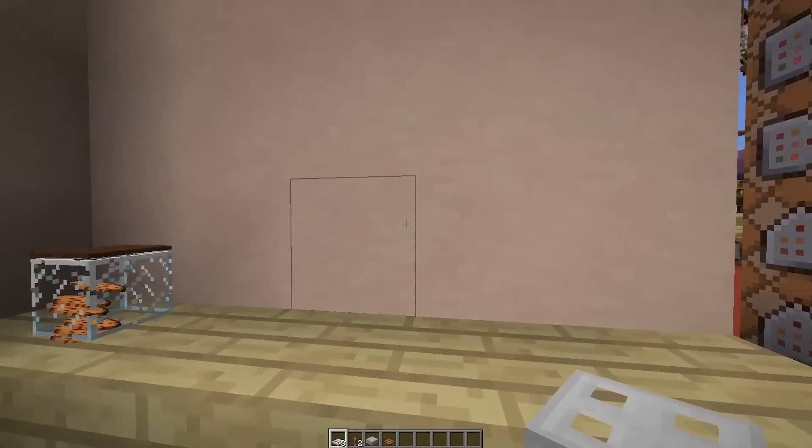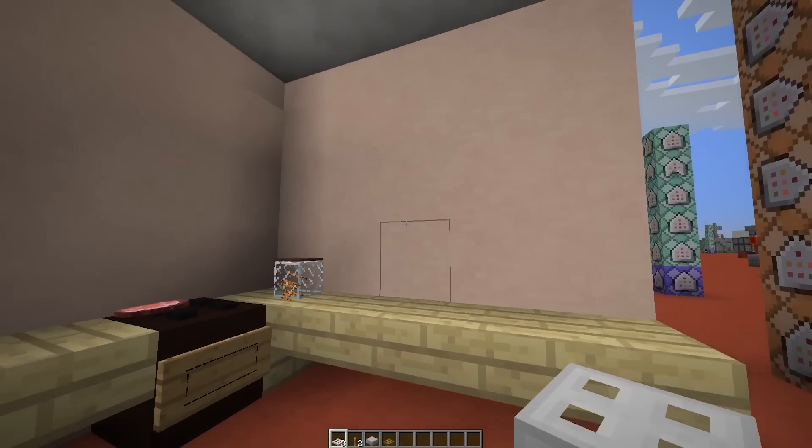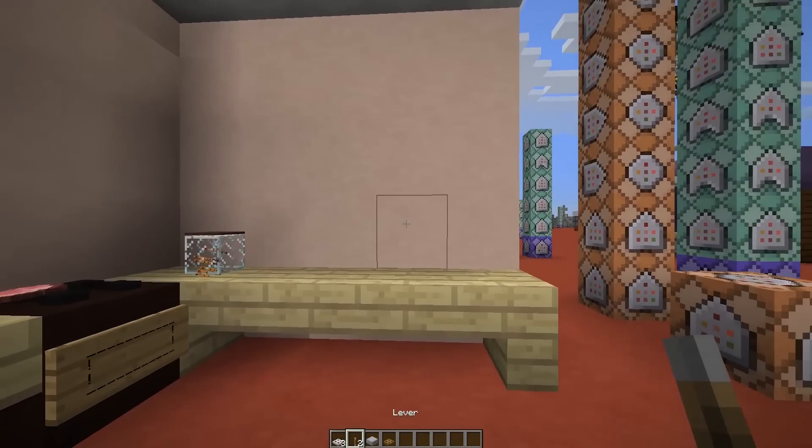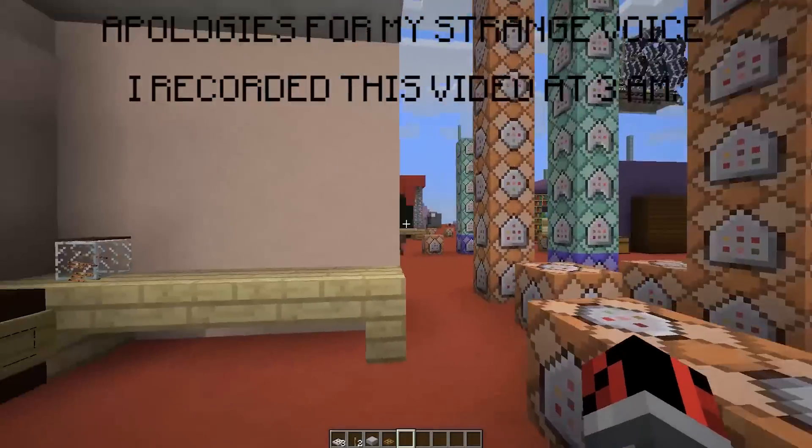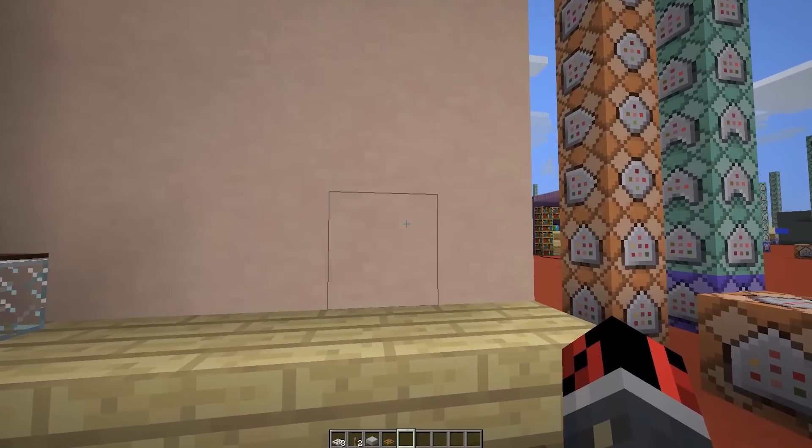The materials that we will need to build the structure of the microwave are three iron trapdoors, two levers, one stone slab, one wooden trapdoor, and of course we will need a couple of command blocks to make the magic happen!